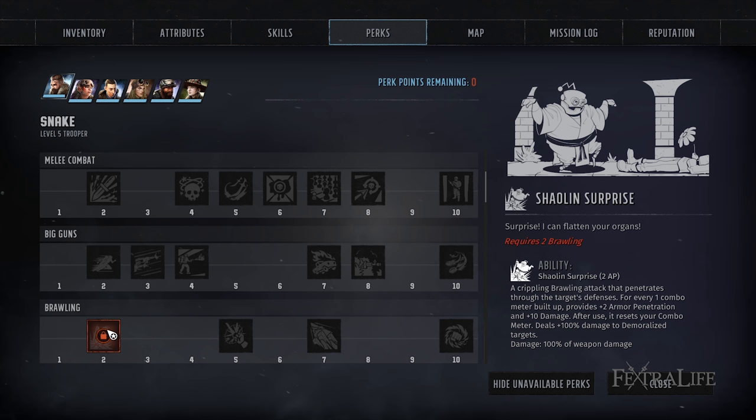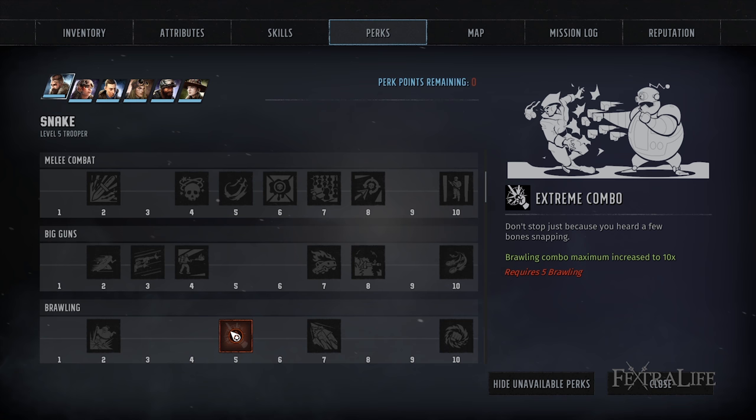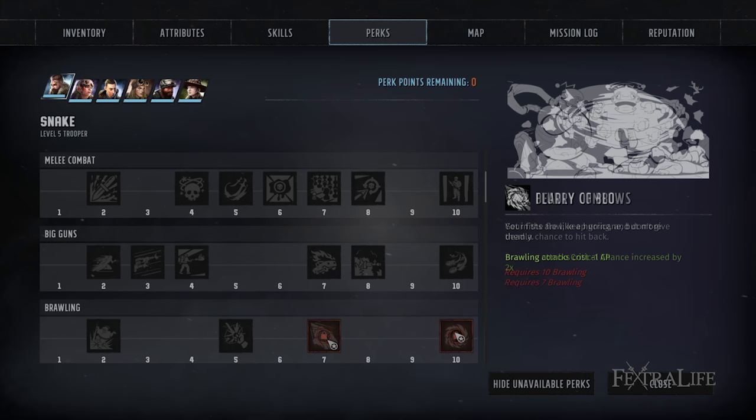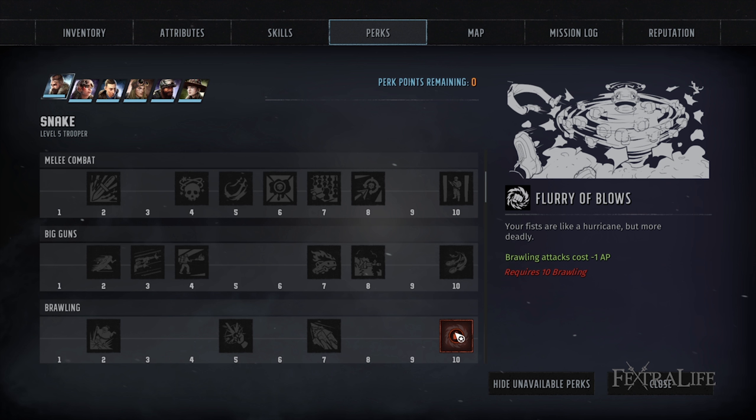Looking at brawling perks, Shaolin Surprise lets you spend your combo meter points for increased armor penetration and damage. Extreme Combo lets you build your combo even higher for more and more damage. Deadly Combo increases your critical chance by times two for each combo point you have. Furia Blows reduces the brawling AP cost of each attack by one — brawling normally costs two AP, so this means if you have a ton of AP you could attack eight or nine times in a round, which is a devastating amount of damage.